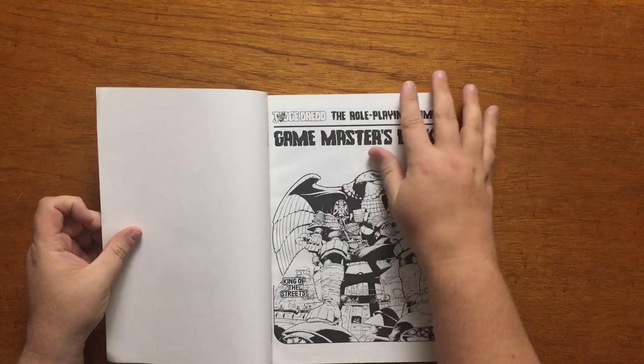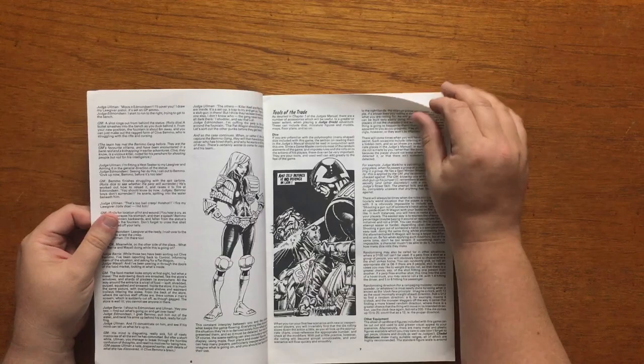On to the Game Master's book. Chapter 1, the introduction, gives you the usual notes on how to run a game, and discusses the likes of the tools of the trade, designing scenarios and pacing.